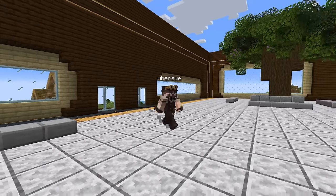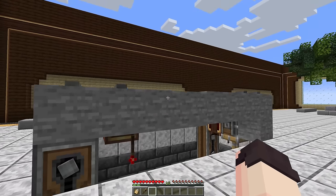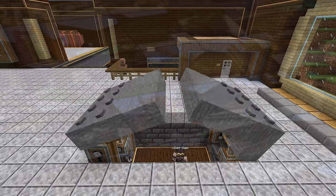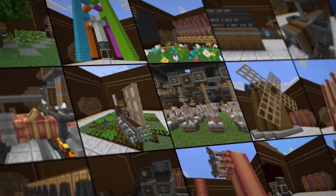Hello everyone, I'm Ubersweet and today I'll show over 100 different things you can do with the Create mod. For example, you could make a secret elevator that pops out of the ground when the correct button is pressed. And that's just one of the many things I'll be showing you throughout this video as we make our way around Ubersweet Labs.